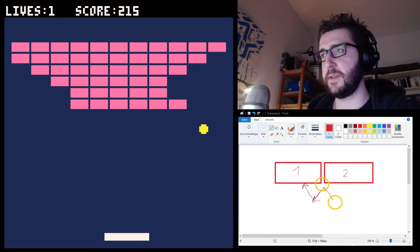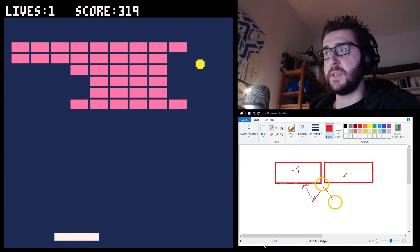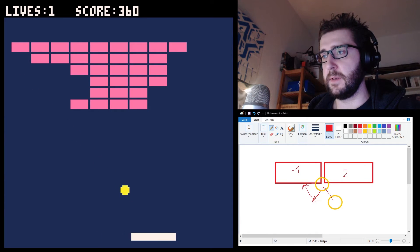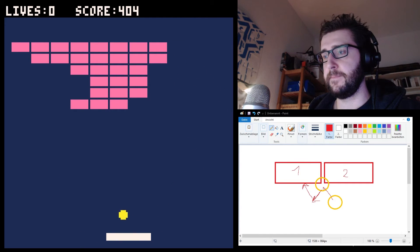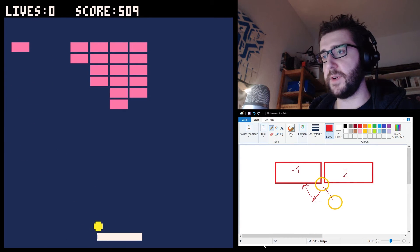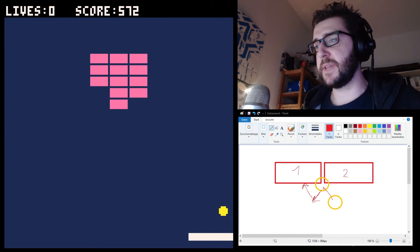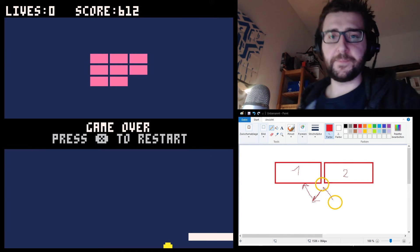After resetting and retesting — so far so good. Yes! There we go: it hit two bricks at the same time, both bricks disappeared, but it reflected correctly. Bug one is fixed.